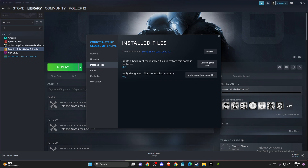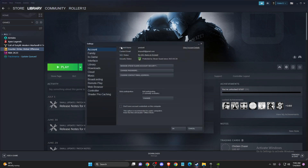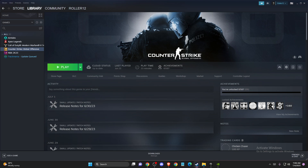If the problem persists, you need to leave any active Steam beta programs. To do so, go to the top left corner, click Steam, then go to Settings. Make sure you're on the Account tab. Under Beta Participation, click Change, select None to opt out of all beta programs, and press OK. Then check if the problem persists.